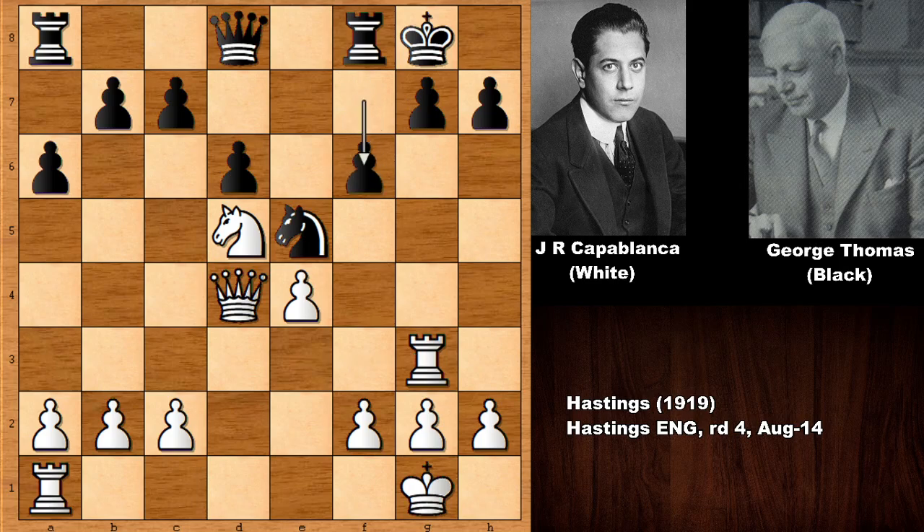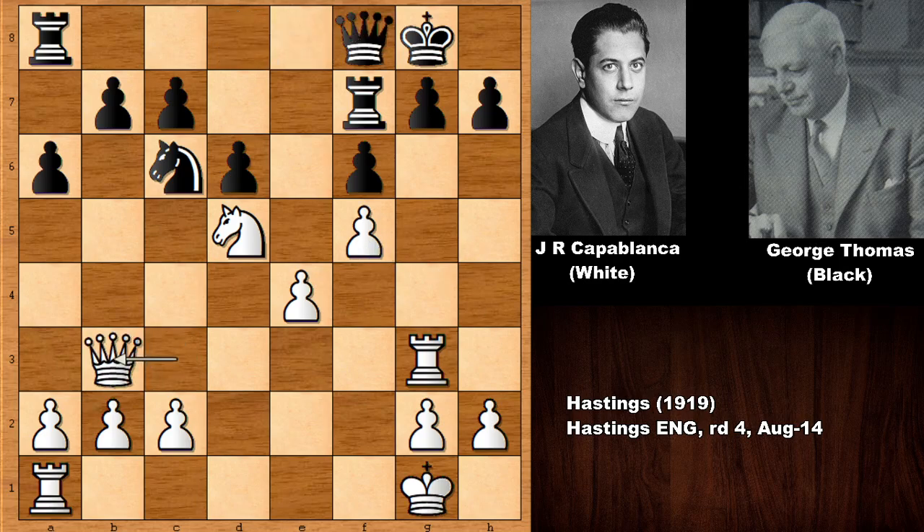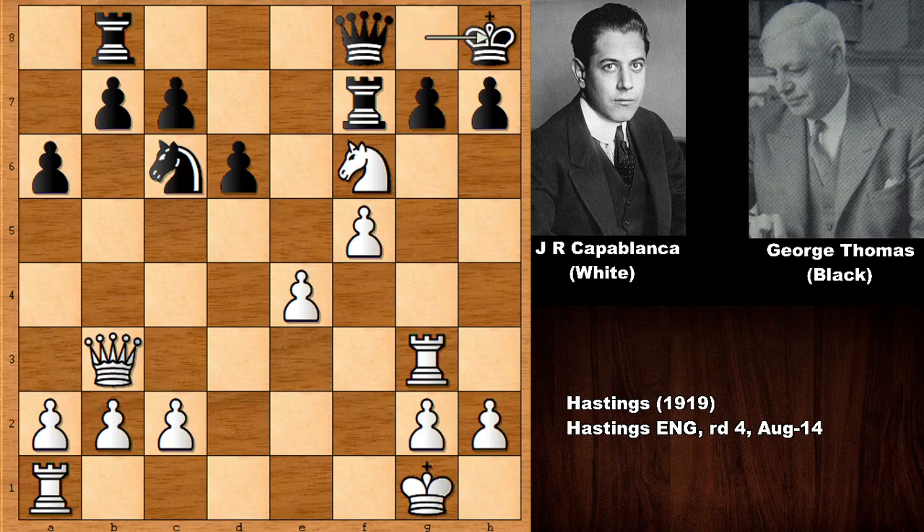F6, pushing the pawn, knight goes back. Queen to C3, lifting the rook, rook to F7. F5 by Capablanca and he has more space on the kingside. Queen to F8, queen to B3 by Capablanca — this is actually a very scary move. Thomas played a very good move: king to H8. In this position, if defending the b-pawn, then knight takes on F6 — that was the threat. The rook and the G-pawn are pinned, everything is pinned.